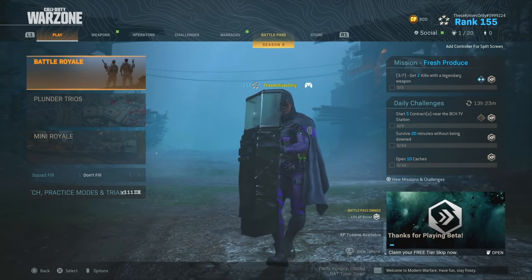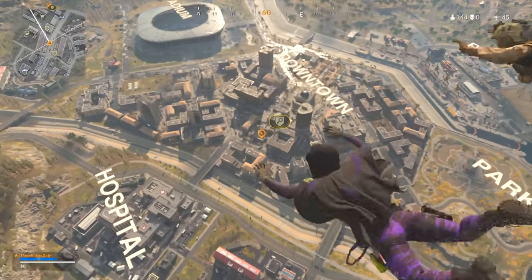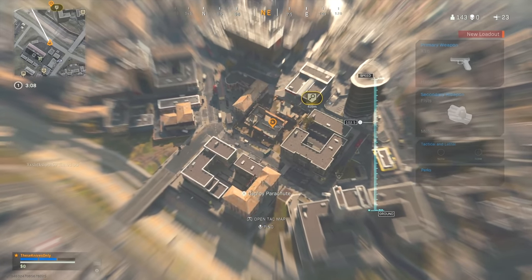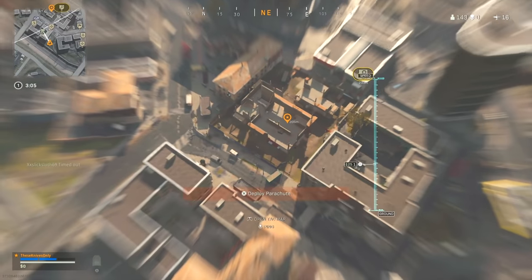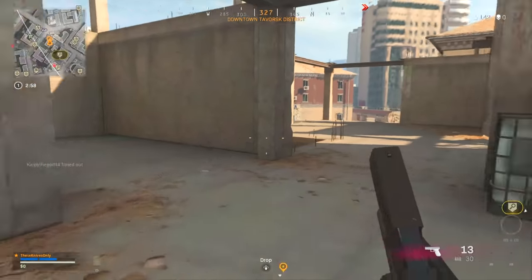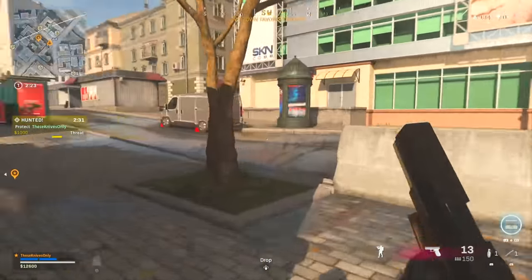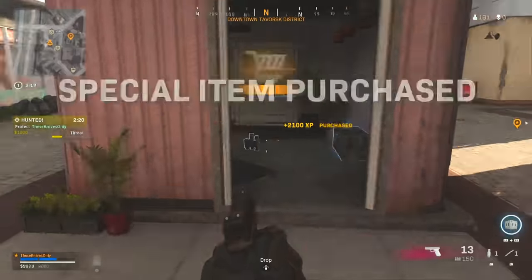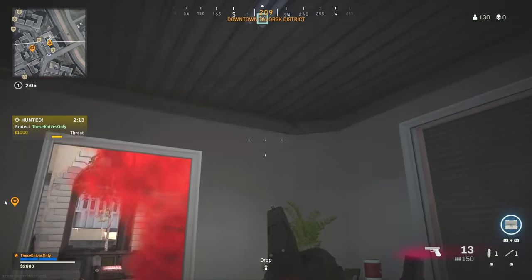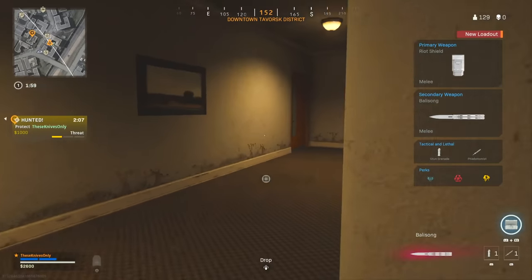Let's hop into a match and check out this butterfly knife. We're gonna land at the Scavenger, our normal spot. Kind of a weird circle but we'll make do. Hopefully no juggernauts — last time I played, juggernauts were just ruining it for me in solos. We got enough cash — 12K — so we'll just go get our loadout. There we go, we got the butterfly knife.